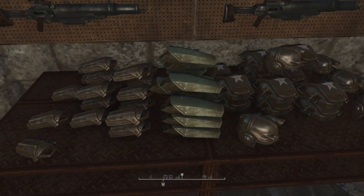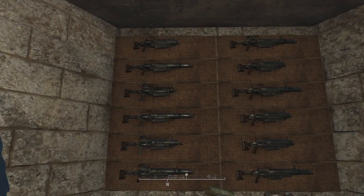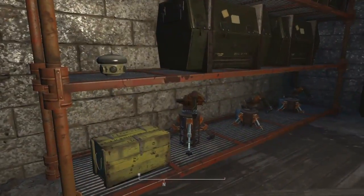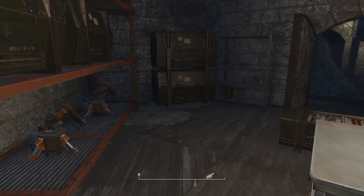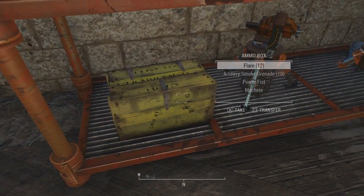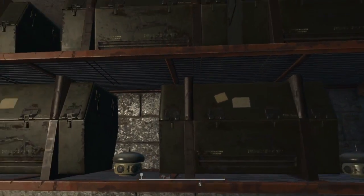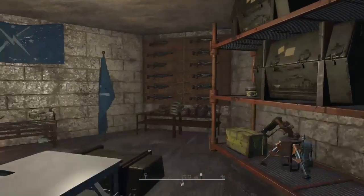Come over here, they got their power armor, their combat armor. Grab whatever type of assault rifle they want. There are random weapons, tons of nukes.